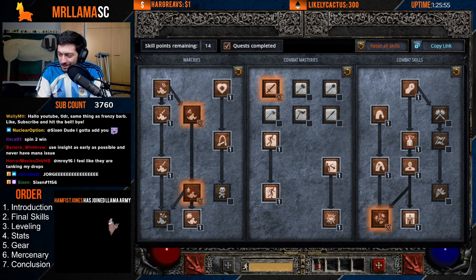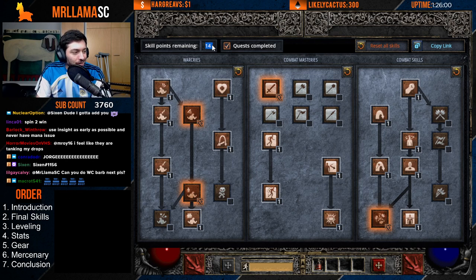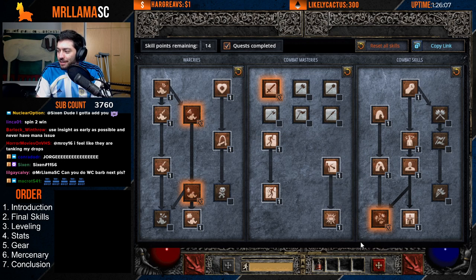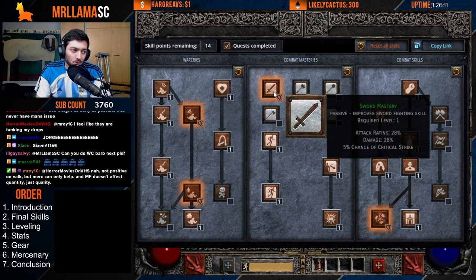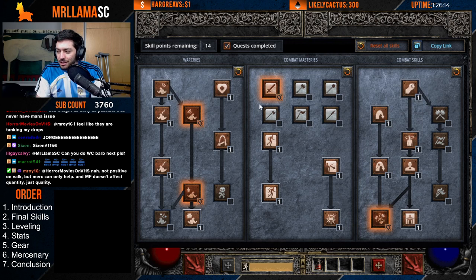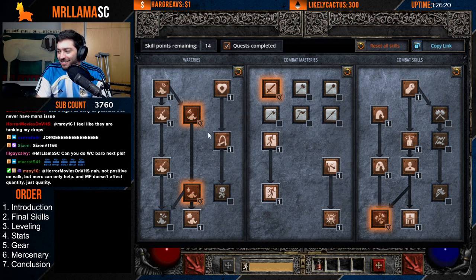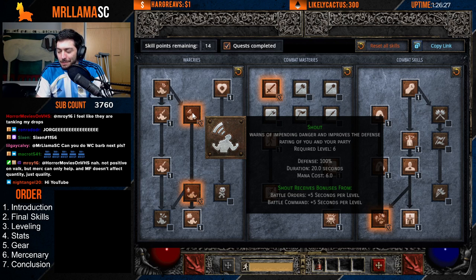Jumping into the final skill build for this character — you can see I've even got points left over. Maxing out Whirlwind is your first piece, then max whatever weapon mastery you're using — sword mastery or axe mastery generally. Max Battle Orders, and you can max Shout as well, though you have so many points you can boost defense or even put points into Find Item if you want.